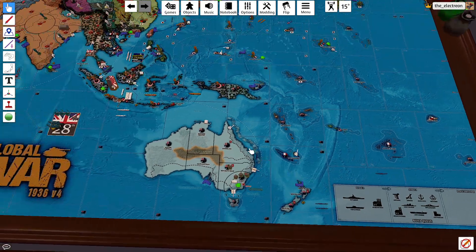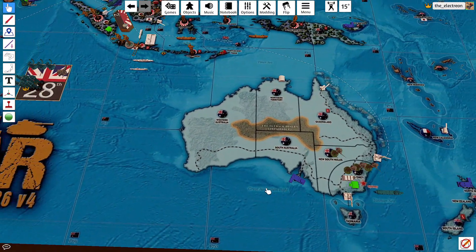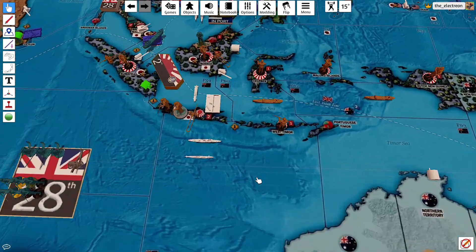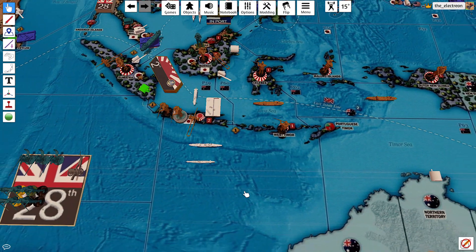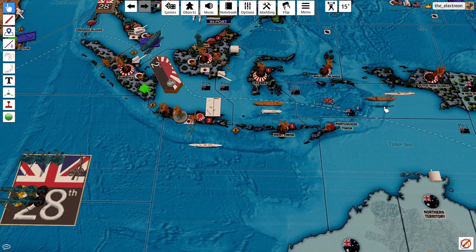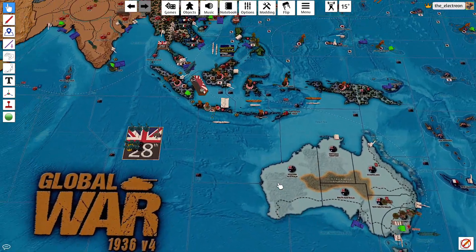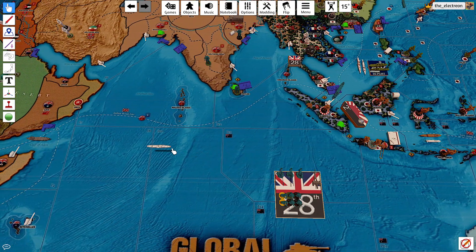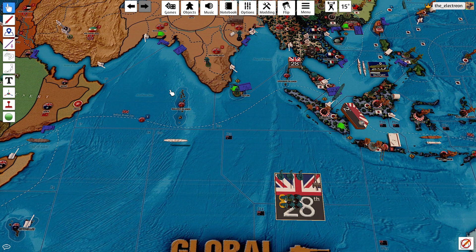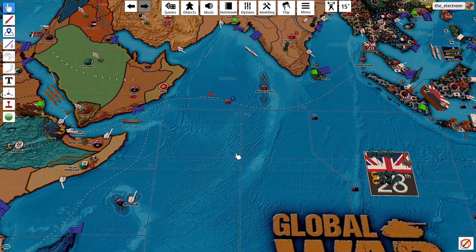I'll do the French later. The Dutch are controlled by the British, so they're going to take out these two transports. This Dutch destroyer is going to run away — one, two, three. Going to port, but he can't go in port, so he'll go there.